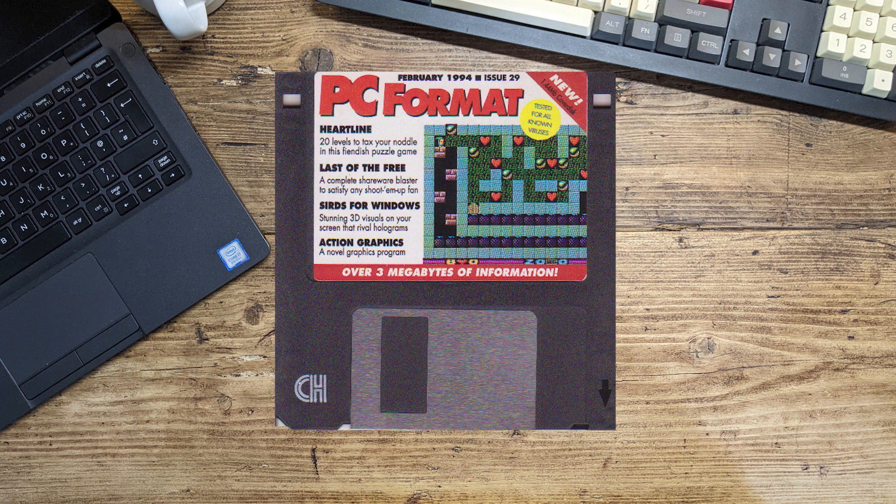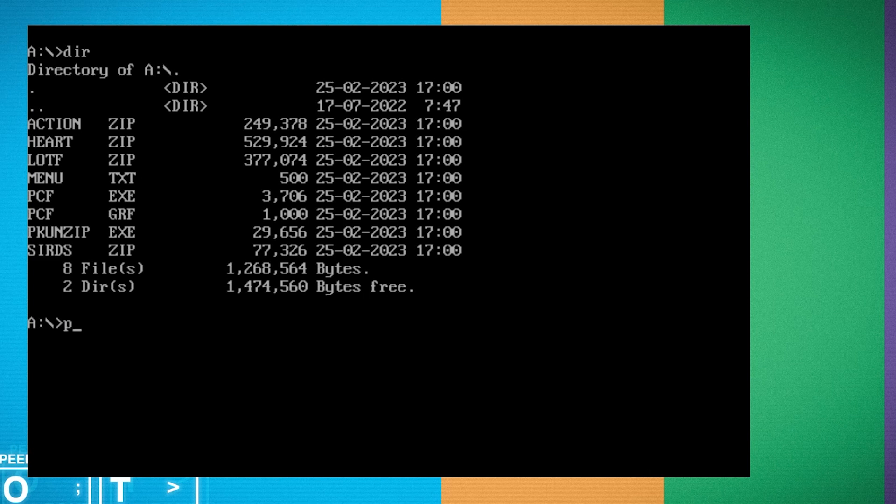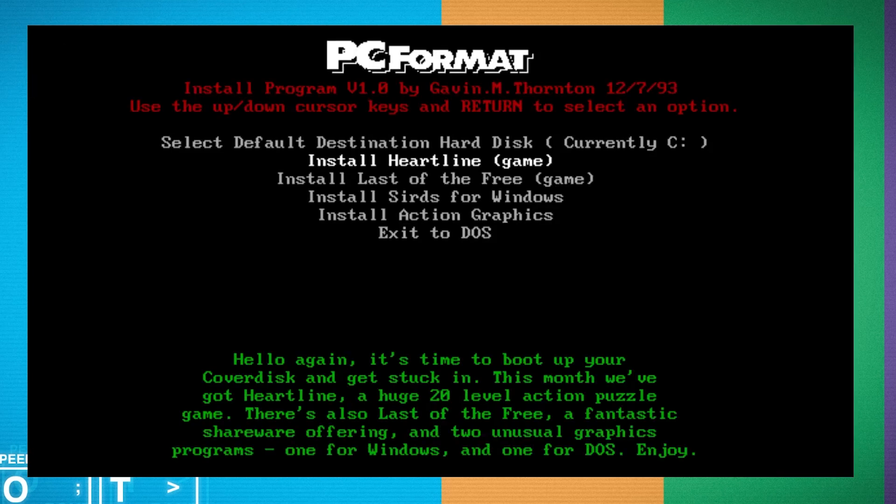Let's have a look at the disc itself. We've got Heartline - '20 levels to tax your noddle in this fiendish puzzle game.' We've got Last of the Free - 'a complete shareware blaster to satisfy any shoot-em-up fan.' Then SIRDS for Windows - 'stunning 3D visuals on your screen that rival holograms,' which is quite the claim. And then Action Graphics - 'a novel graphics program, over three megabytes of information.' Let's get started - we're over in DOSBox with the disc loaded.